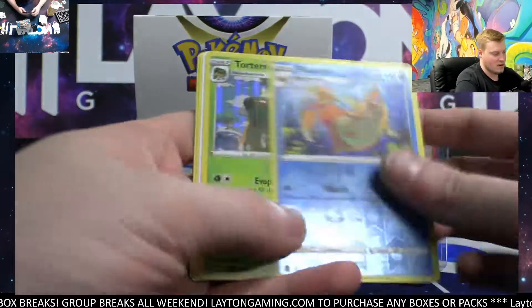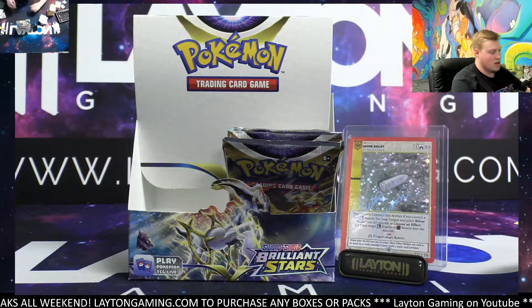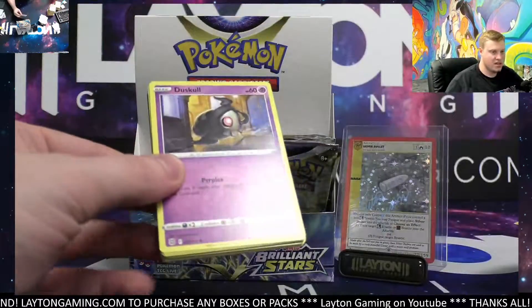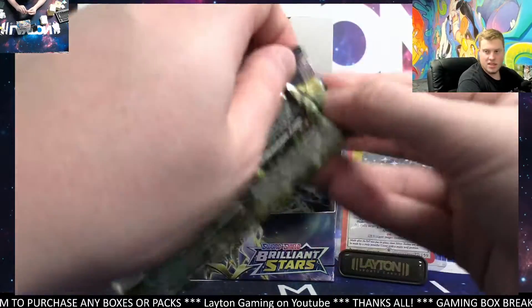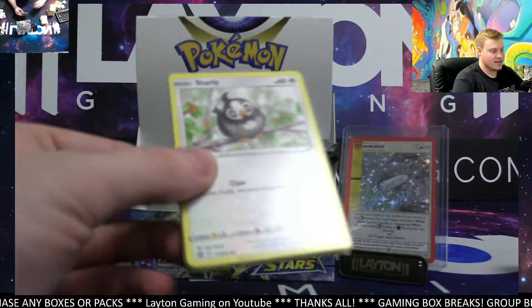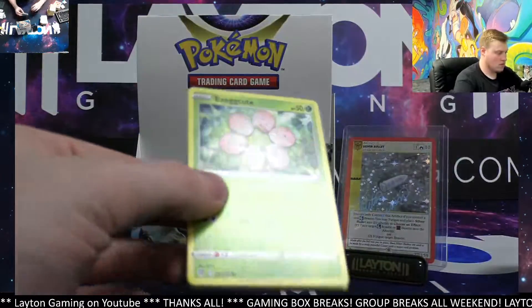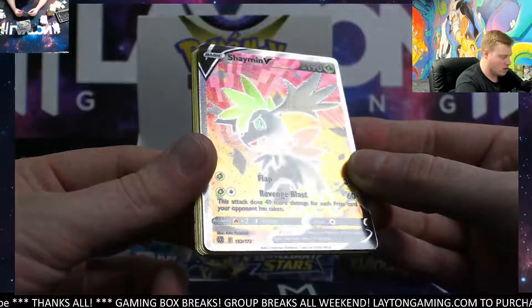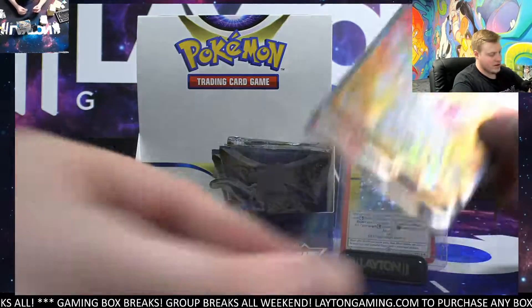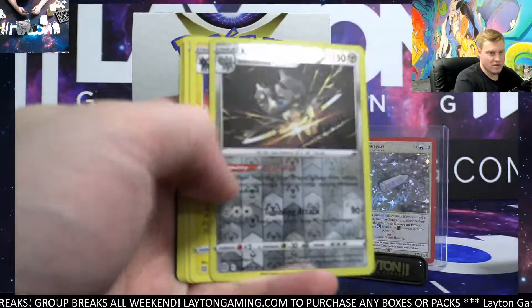Got a Sigilyph V reverse and Wormadam. I'll mention that to Brad. Lotad reverse, we've also got Torterra holo. Brad does so much of our tech stuff nowadays — see if he thinks that'd be something worth getting into. Got a Breloom reverse and Electivire. A little bit to go on the Brilliant tiered — ready for Cosmic Eclipse and V-Max Climax right after. Clang reverse, got Flygon as well.